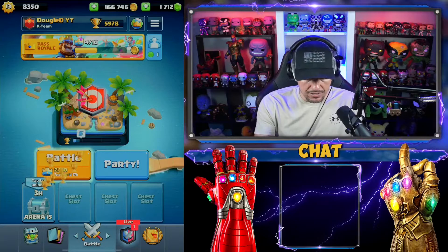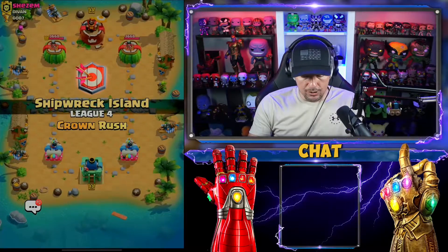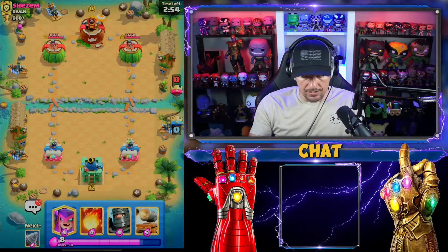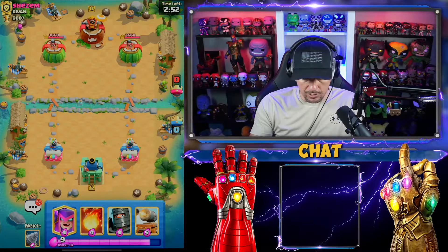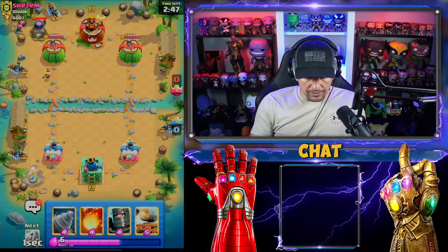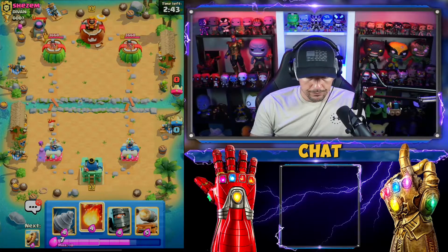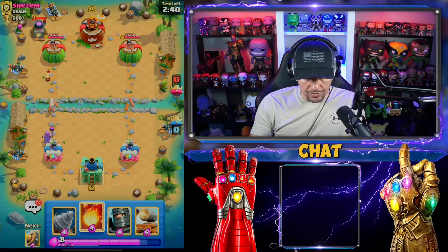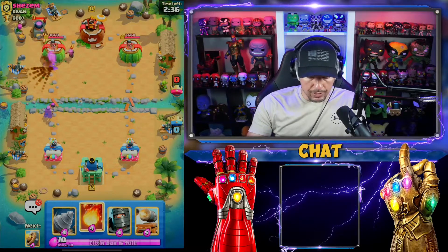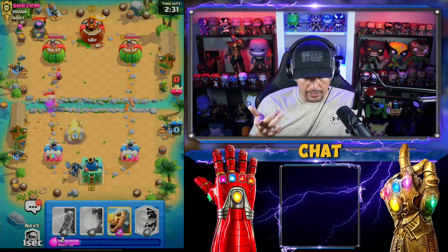We're at 6,000 something — let's jump back in, trying to hit a new personal best hopefully, at least around the 6,100 mark. Let's go in with the mother witch here. We better get one pig out of the deal. We're gonna lose that fire spirit so we'll go dark prince. He's going bandit — I'm definitely going to go in with the cannon cart.